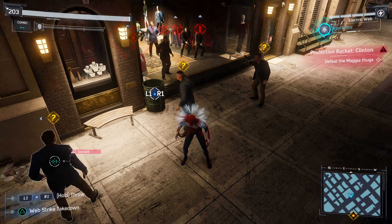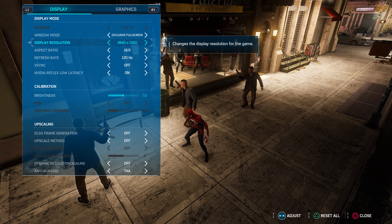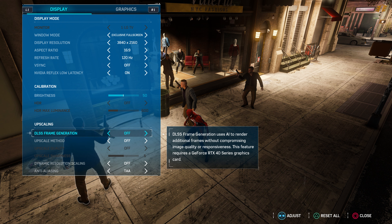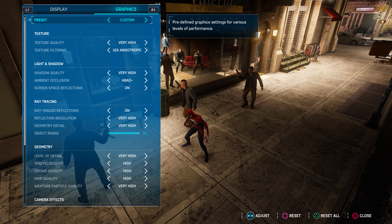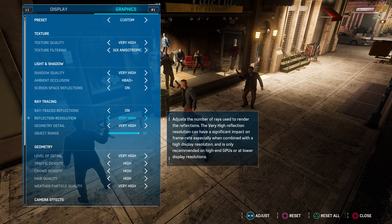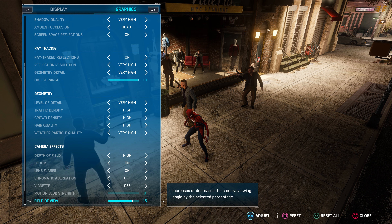I forgot to show you the in-game settings I'm currently running, so let's quickly do that. Playing at a resolution of 3840 by 2160 at 120Hz. Reflex is on, DLSS frame generation is disabled, no upscaling tech being used right now, anti-aliasing is just TAA. In terms of graphics, everything is maxed out. They fixed HBAO Plus, so that's no longer an issue, and SSAO isn't the preferred option anymore.